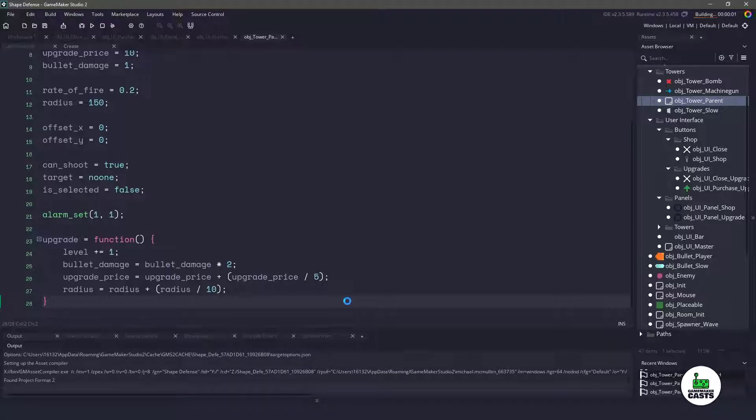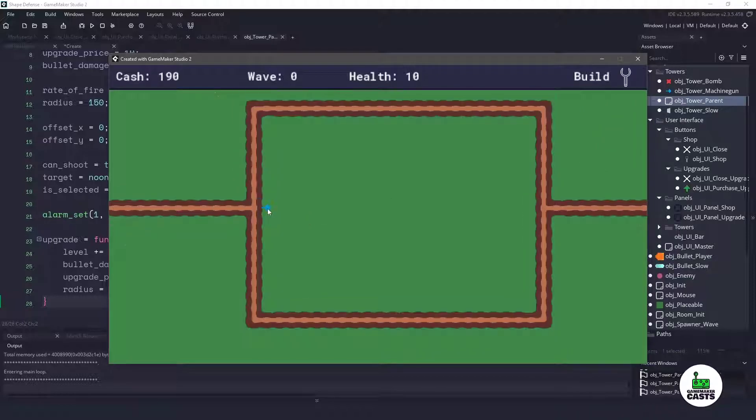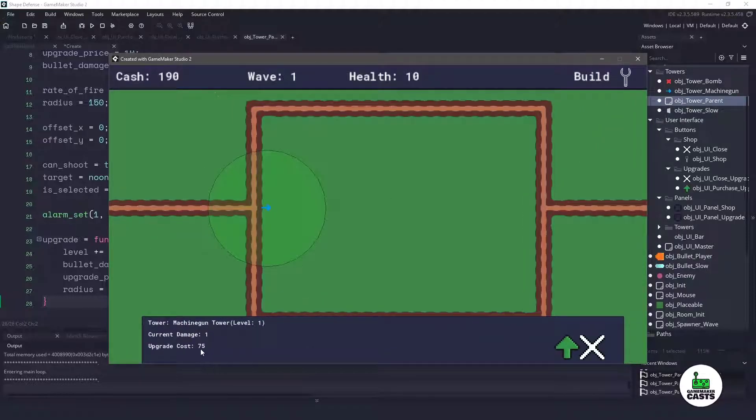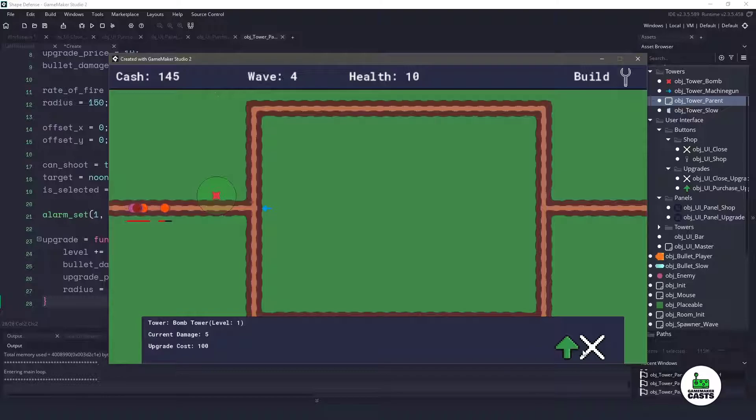If I hit F5, let's see what we have. We should be able to build a machine gun tower. If I click on it, it gets selected — current damage is one, upgrade cost is 75. If I click the upgrade button, we're at level two, the radius increased, current damage is two, and the upgrade cost is 90. I can close this, build a bomb tower, select it, and upgrade it as long as I have enough cash. The current damage is 10, upgrade cost is 120, and it will continuously increase and get more expensive over time. Everything is working.